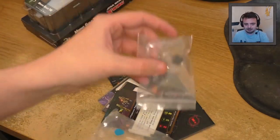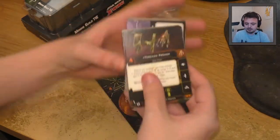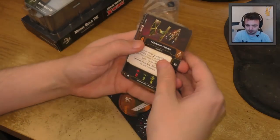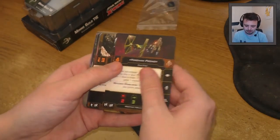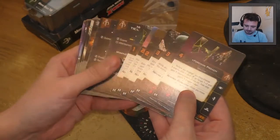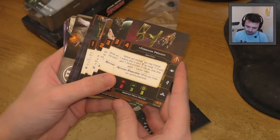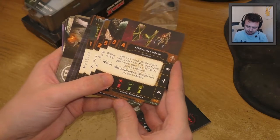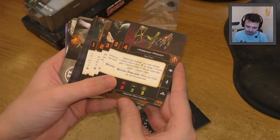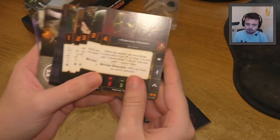Obviously you get your base, your dial, the dial centre bit, and of course we get the pilots. Fonn and Approach appears to be the highest initiative pilot. His ability: before you engage, you may choose one enemy ship in your bullseye arc at range 1-2 and gain one disarm token. If you do, that ship gains one tractor token. Pretty good — you could essentially send somebody off the board with that kind of stuff.